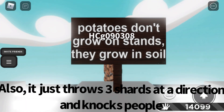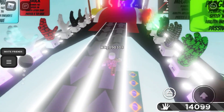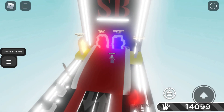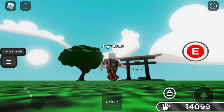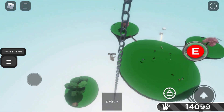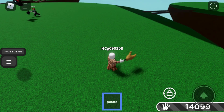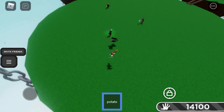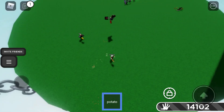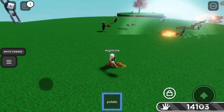The Potato glove — potatoes don't grow on stands, they grow on soil. You have to own the 'Sorry to Burst Your Bubble' badge. To get that badge you have to use Reverse on a bubble — when somebody's bubbling you, you use Reverse and they'll be the ones trapped. To actually find the potato you have to go to the default island and click on it. Then you're just playing hot potato — slap someone and they can pass it on to someone else.